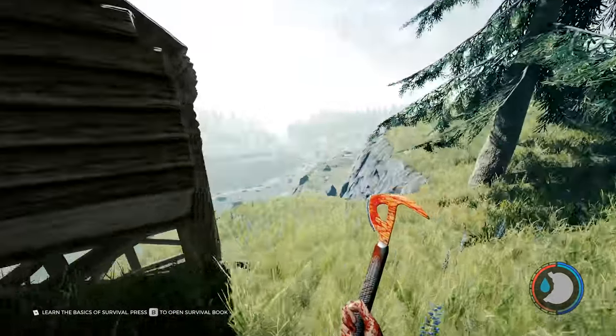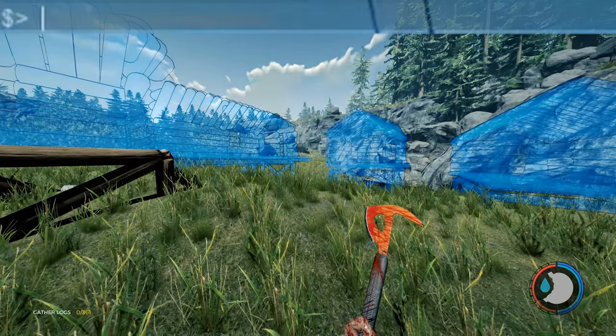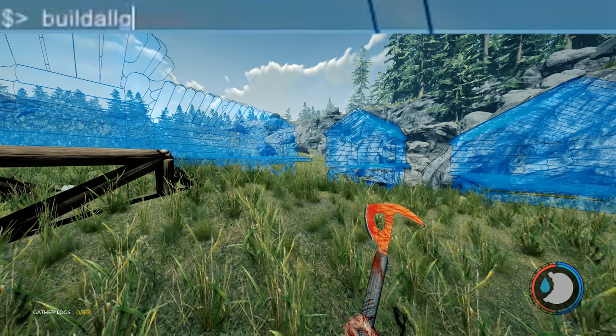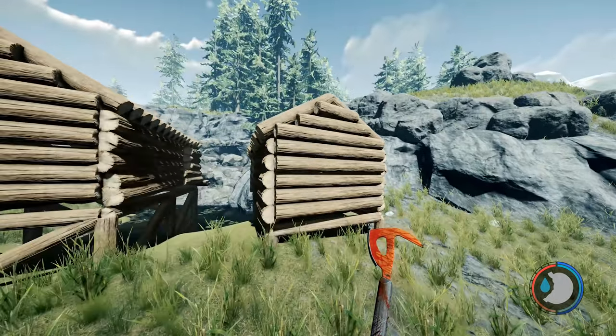If you've got a lot of blueprints and you don't want to stand there doing it one by one, you can type in 'build all ghosts' and it builds everything. Keep in mind it's very loud.